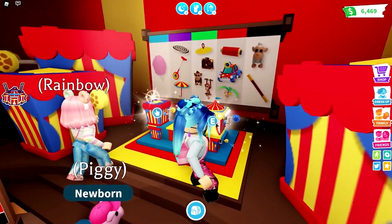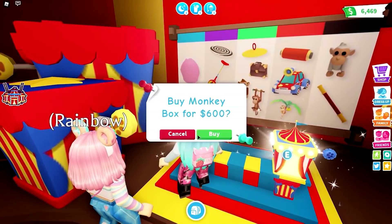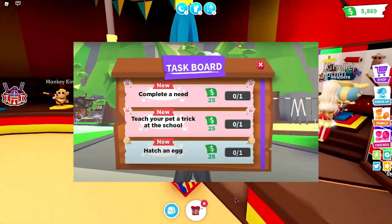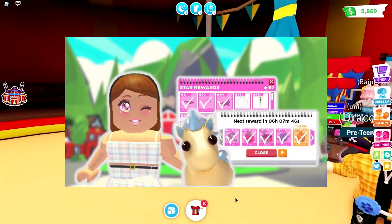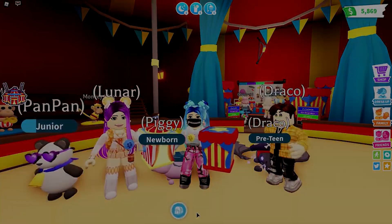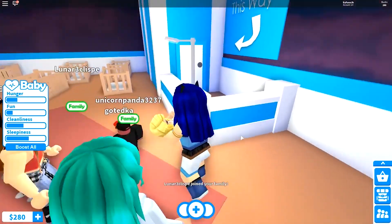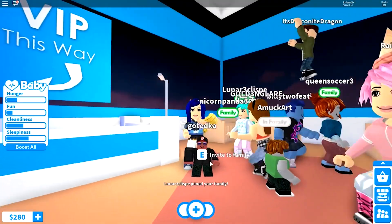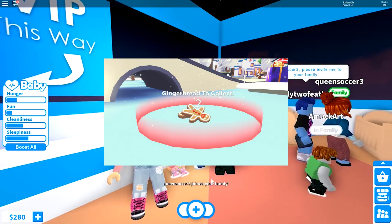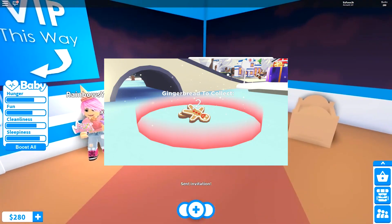The last method is to participate in events. Every few months, the Adopt Me developers launch an update where the game hosts an event where players can win rewards such as items, money, or pets. You always want to take part in these events because you will be rewarded pretty well for your participation. For example, there was an event during December of 2021 where players were able to exchange gingerbread currency for rewards such as pets.